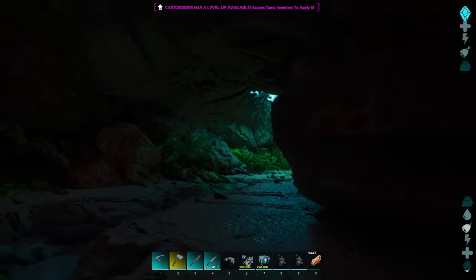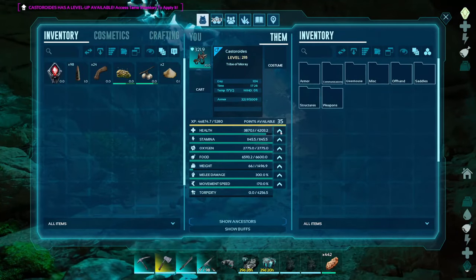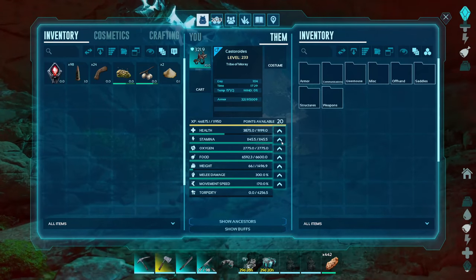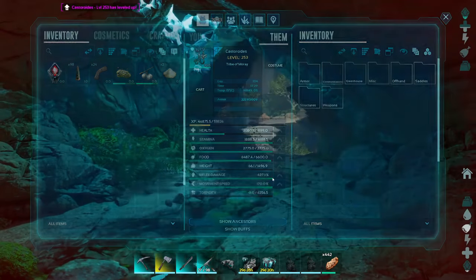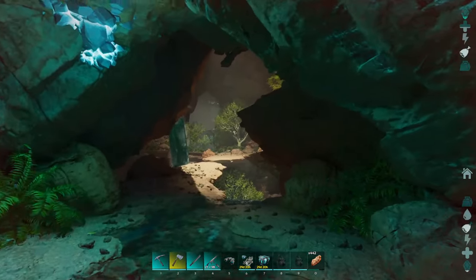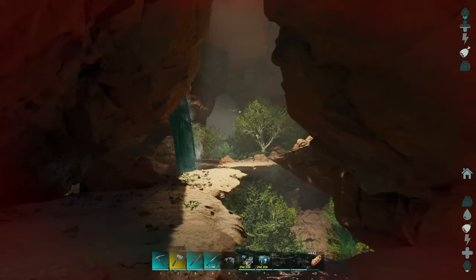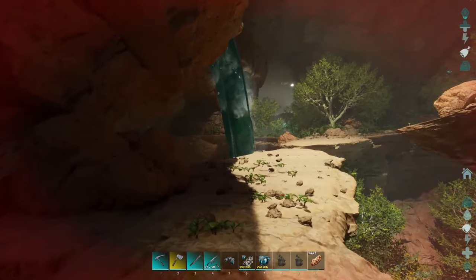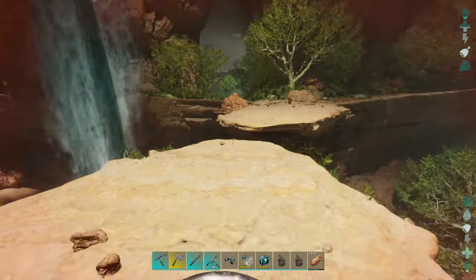We're in the Oasis Cave. Castorodus, you know what? You do need some levels because I am using you. Let's get your health to at least 10k — I don't know what's in here. You need stamina and, most importantly, let's get your melee up just in case you do get attacked. To me, this seems like what Aberration would be if it had a desert — or if there was a desert version of Aberration, which I think that's what they were going for.